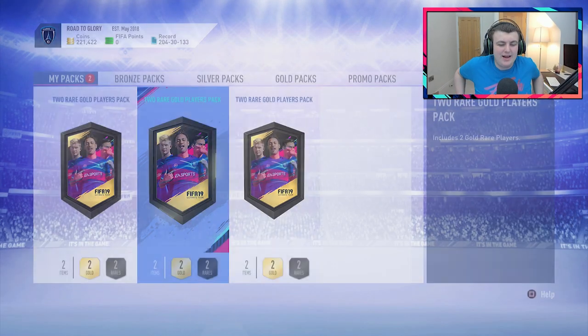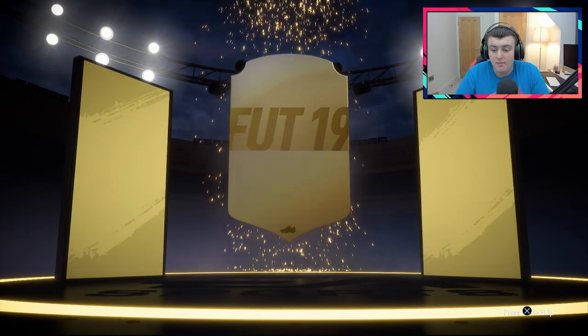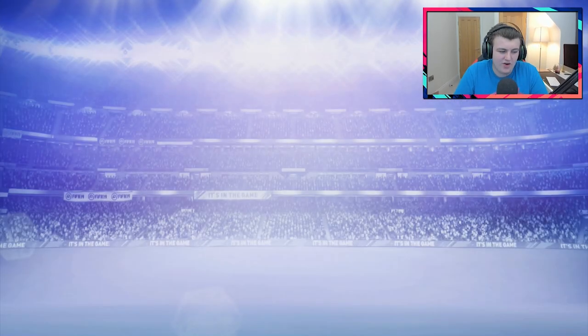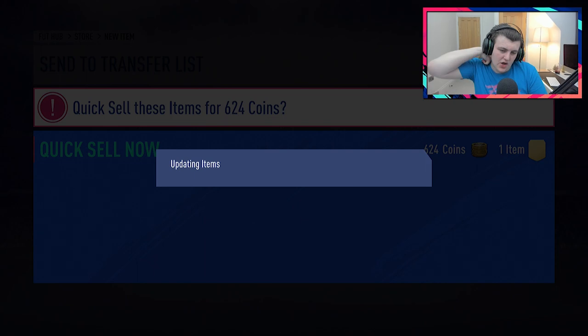We've got three more of these left. Let's see if we can get anything decent. Come on EA, hook a brother up. Another ball drop — Batchback boards is decent actually. Brazilian CAM — Guiliano. Yikes, not great, not fantastic. We'll take it though. Babacan as well — we'll go ahead and send the other one to the discard pile.